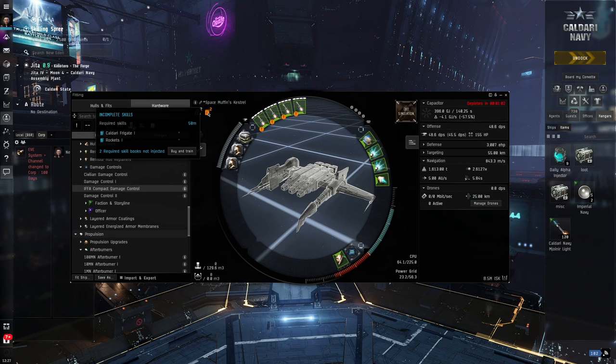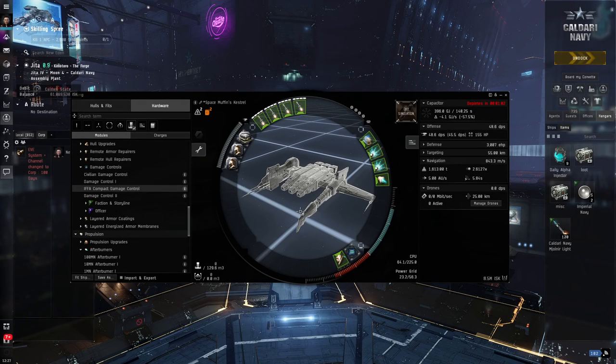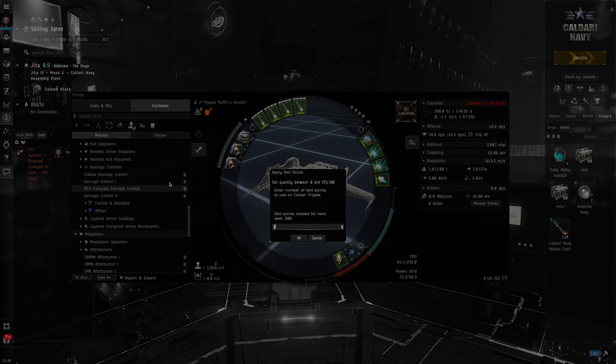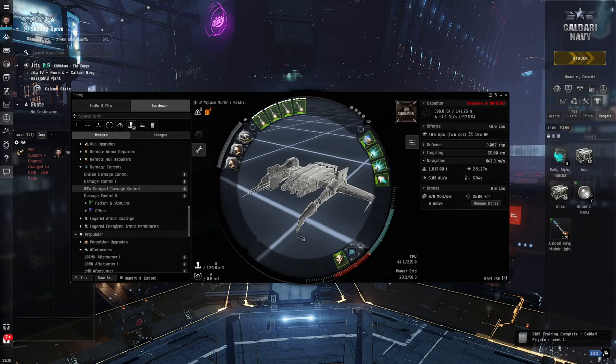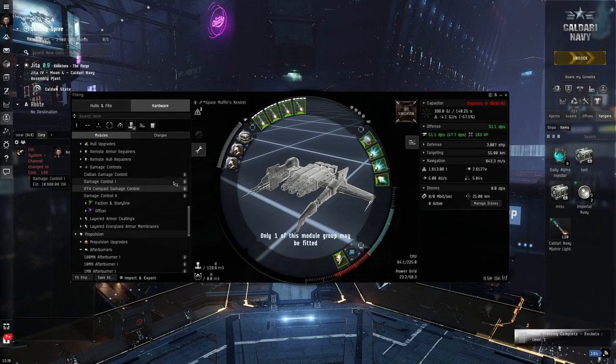Obviously it's not as powerful, but this is a pretty good Tech 1 Rocket Kestrel that I could go out now and get some experience in PvP. I do need to train two little things — my 50-minute training is going to be Caldari Frigate I and Rockets I. So if you've got some skill points, you can go through and buy and train those straight away. Let's do it — now that I've got those skills, I can right click and apply my skill points. Using skill points from your recruitment link or events, right click on Rockets I, apply the skill points — 750 skill points used.